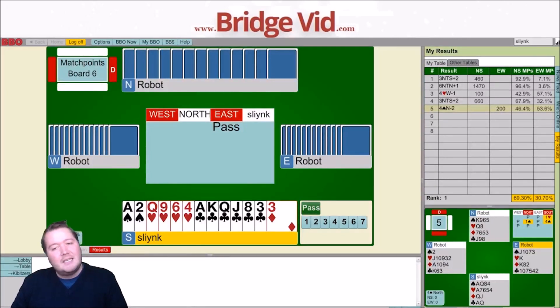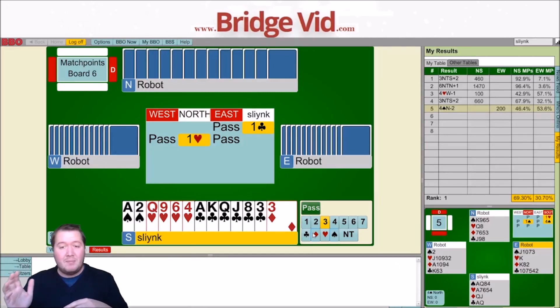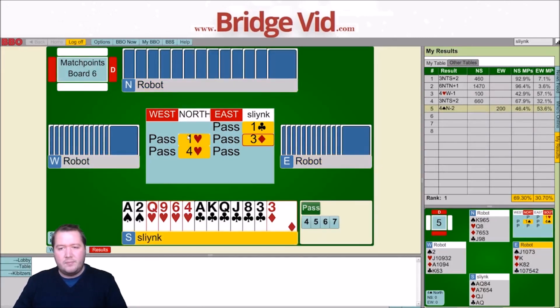Let's get into board number six. 2-4-1-6, 16 count — start with one club, try and show my hearts next. Possible options: four hearts, or three diamonds splinter. I think a three diamond splinter is pretty good — it's like 19 to 21 total points. I got 16 high card points and three for my singleton and one for a doubleton spade. I don't need much to make slam. Like, if partner has ace-king-fourth heart, we're in the market here. I wouldn't usually play the three diamond splinter as this strong either, because I think it's just forcing to three hearts, but the robots play it as forcing to four hearts. And they just weren't interested.